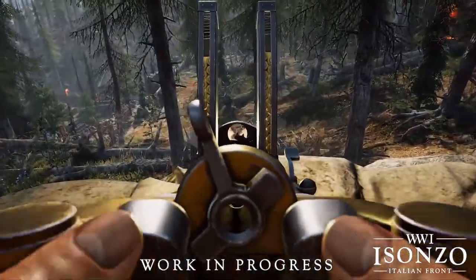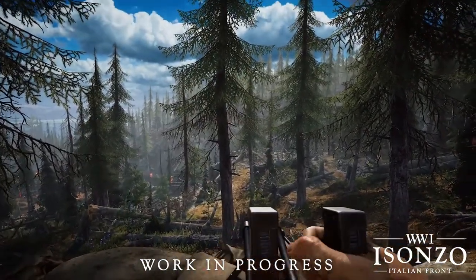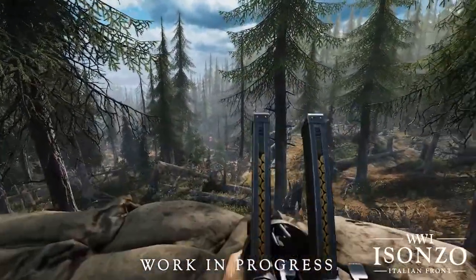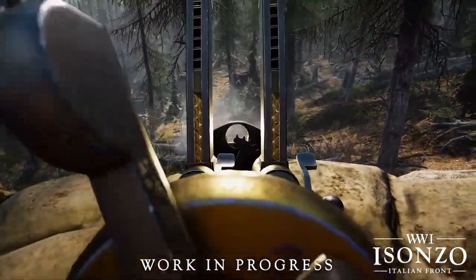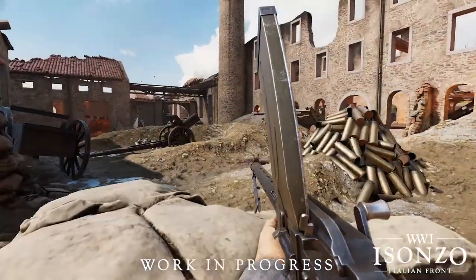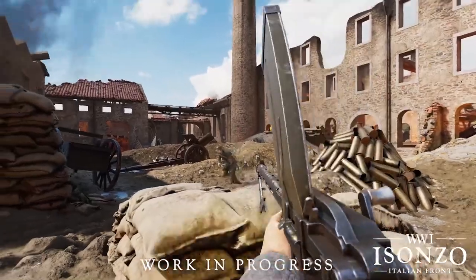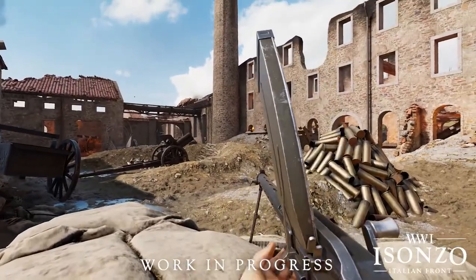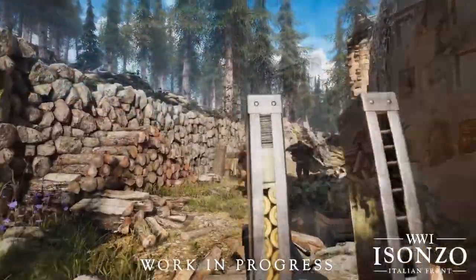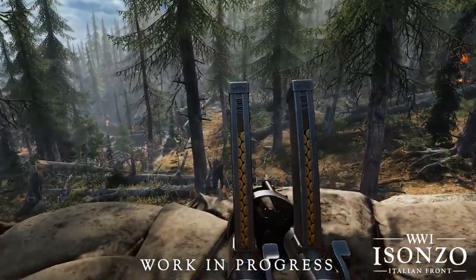Your stance and movement will affect weapon animations, and everything has much more inertia than in previous games. A great example is the iconic Villar Perosa — in this clip you can see ammo visibly depleting so the player can actively check remaining rounds. This clip also showcases one of the biggest gameplay changers: a new bipod system, a much-needed upgrade from Tannenberg and Verdun's. This will make LMGs more mobile, versatile, and give a wider range of defensive capabilities when holding or attacking objectives.